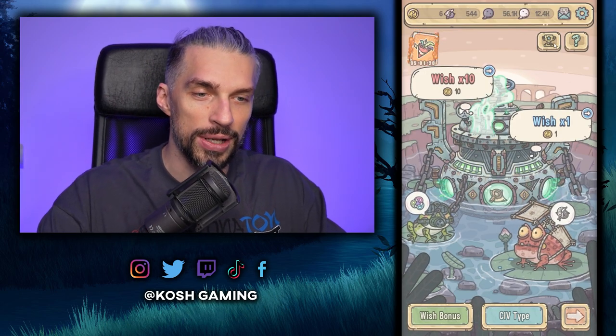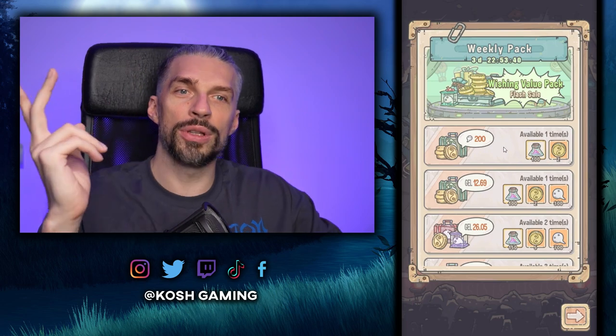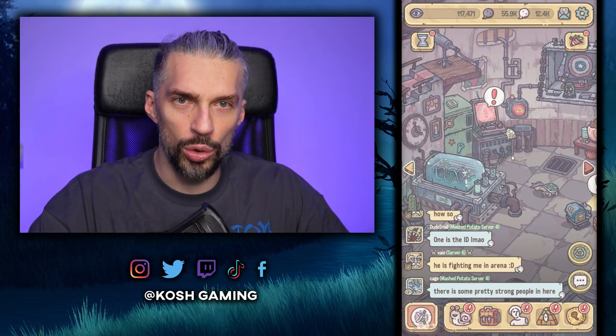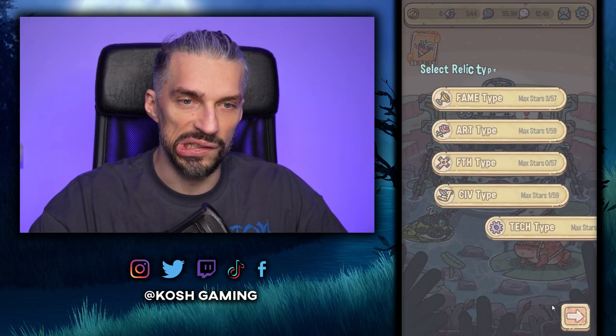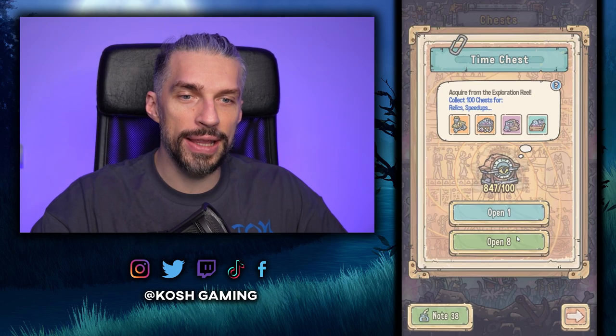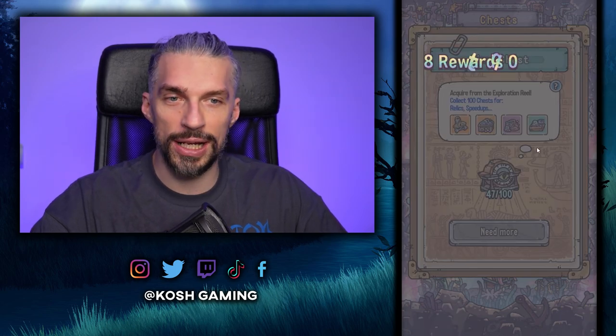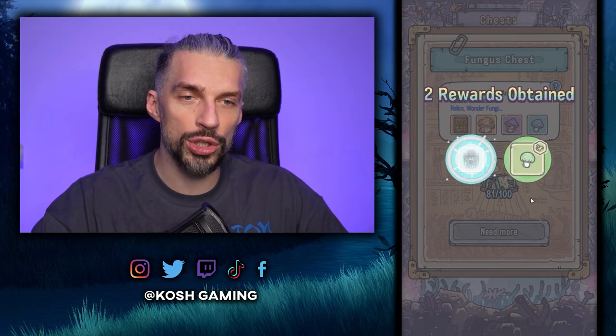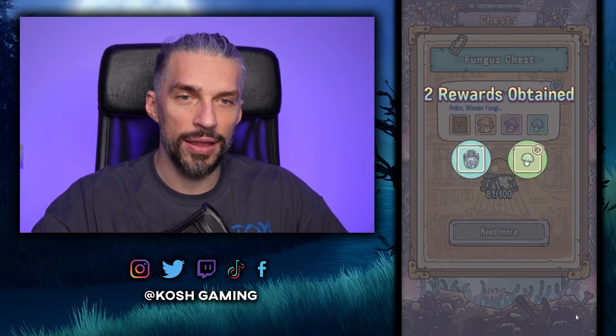I found the weekly pack — 200 tadpoles give us two of those wish coins, and we need four total, so we'll get it later. Right now I want to open the chests because we got so many things. We're getting some relic pieces but nothing really crazy.